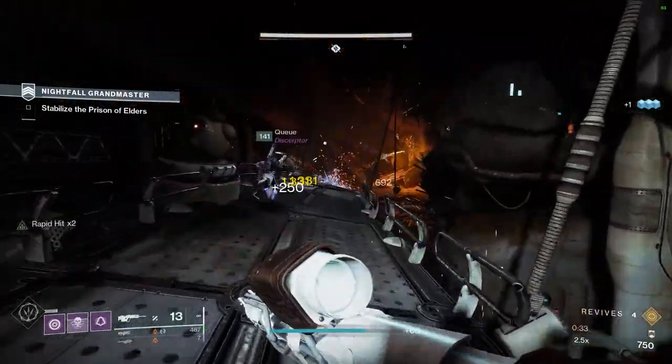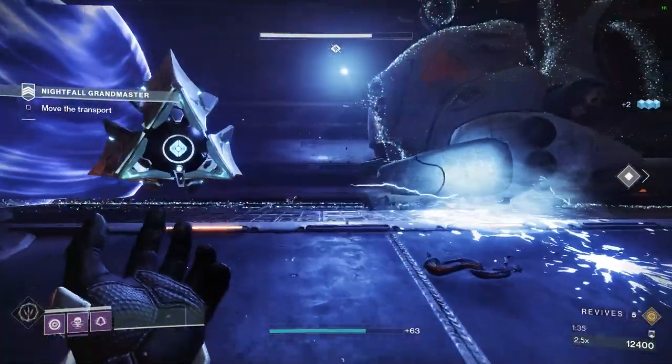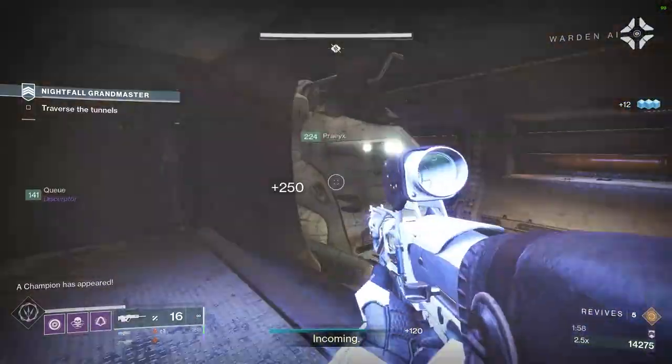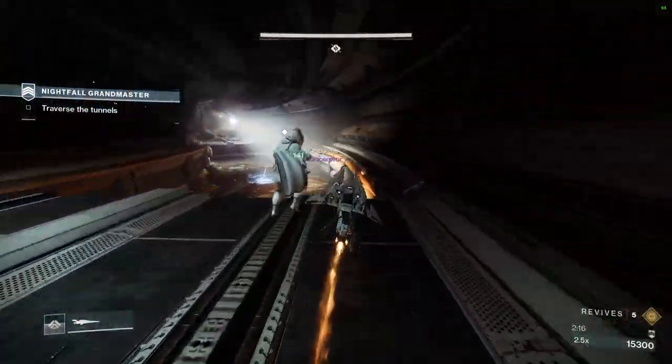Spawn in and make your way through the single goblins to the first room, where you'll clear out the goblins, fanatics, and overload Minotaur. Proceed through the door and scan the console to move the train, then work your way through the hallway being careful of trains coming down the middle. Drop down to the next hallway and move through the tracks, avoiding trains that alternate between the tracks.